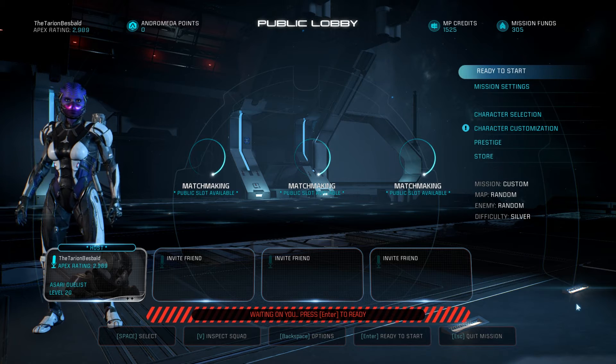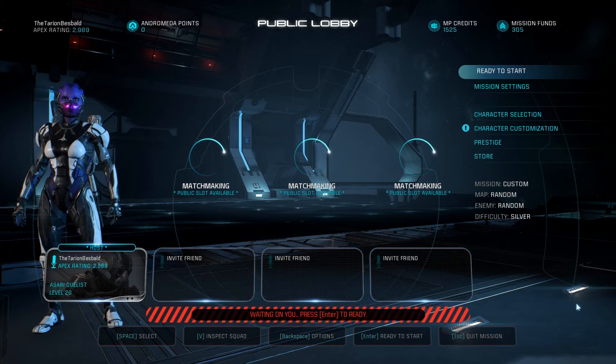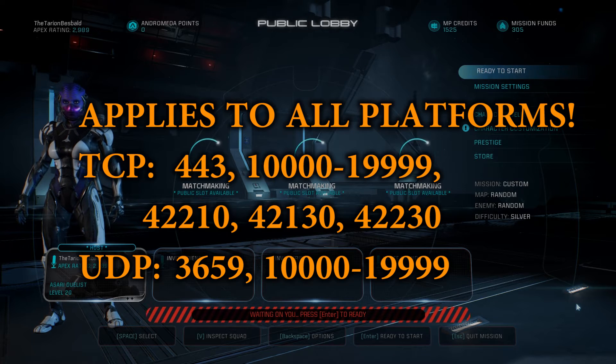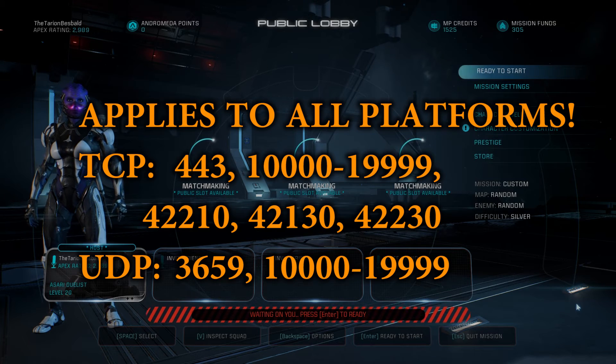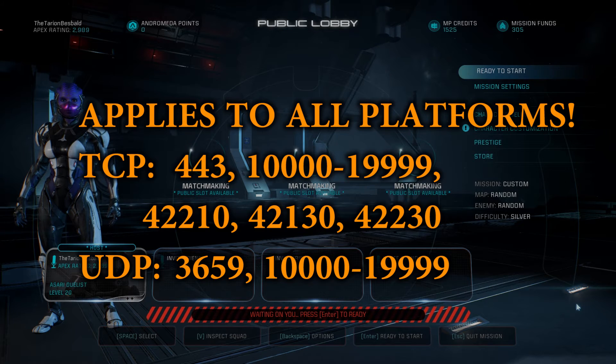So just go into your router settings, search for the term port forwarding, and then enter these ports on screen, making sure they forward to your PC specifically. To identify your PC, check your IP via the Windows key plus the R button and then enter ipconfig, or check your PC network name and make sure that the ports are forwarding to that PC name in particular.